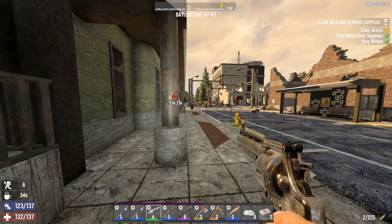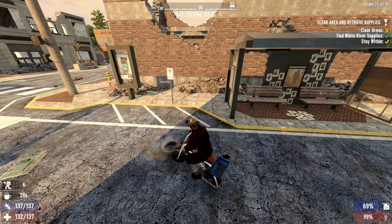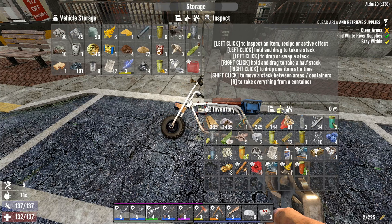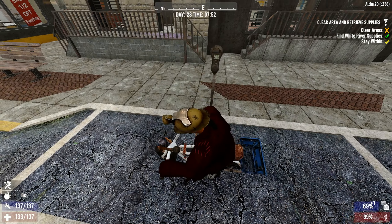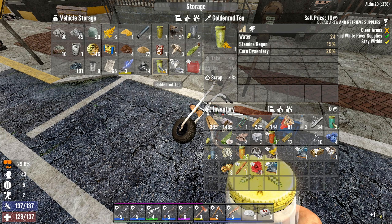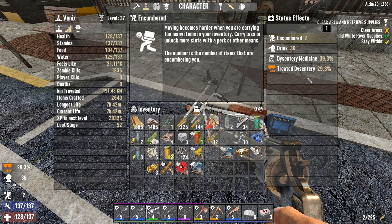Probably should move the bike a little bit, over here. This will be a nice parking spot. Let's make duct tape to get rid of the encumbrance. Sham sandwich — you know what, let's eat it. We have diarrhea. Yeah, treat it good.